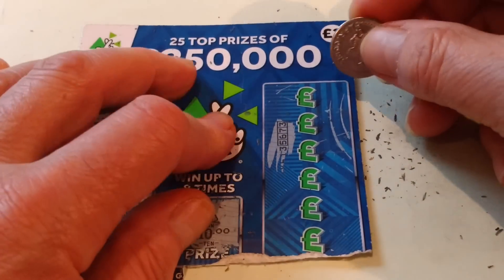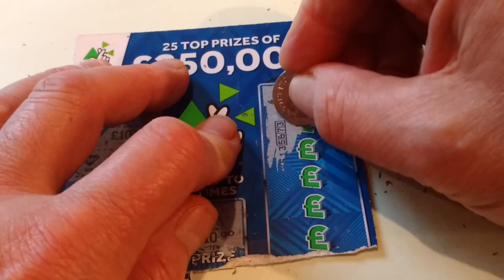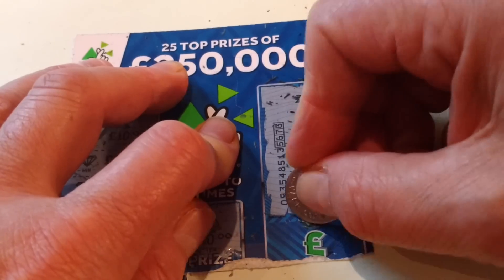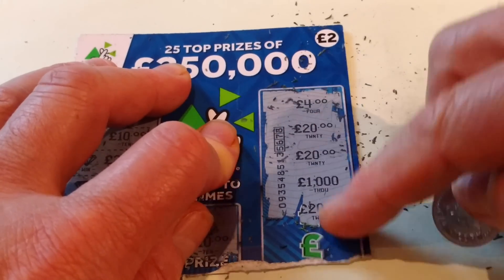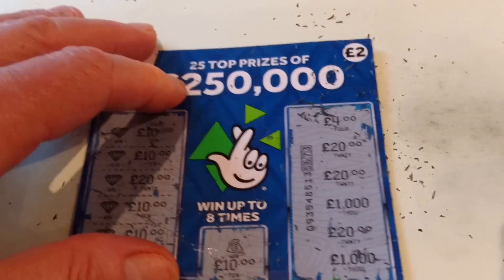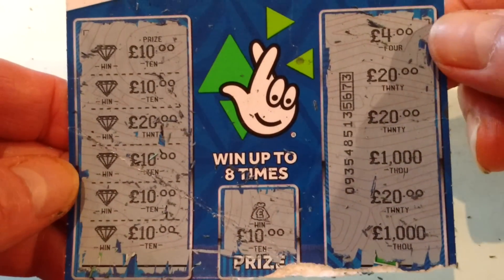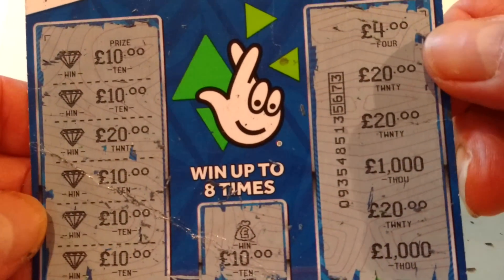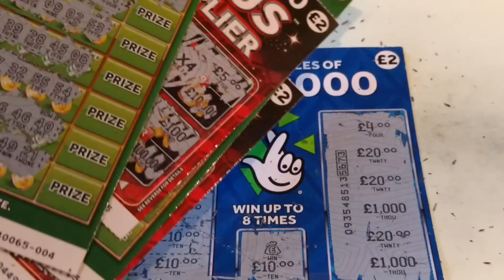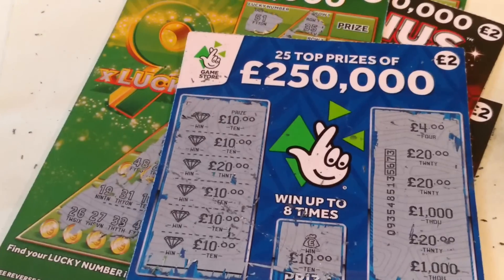Now we're going to this and we'll see what's here. There is a four pounds, a twenty, a twenty, one thousand, and a twenty. So there is one, two, three twenties there. And the last one was a thousand. There we have it. Twenty, thirty, forty, fifty, sixty, seventy, eighty, ninety — one hundred pounds! There we are, one hundred pounds. We didn't do too well on these — we've only got a three pound which stops the whitewash. But at least we tried them — they were the front of the pack. But there we had the hundred pounds.